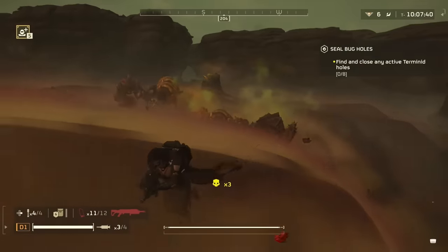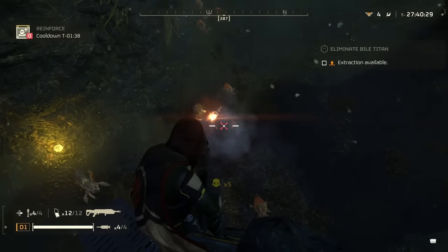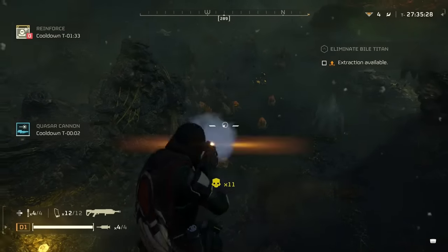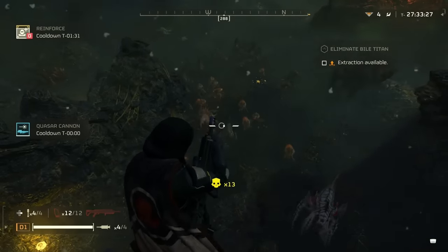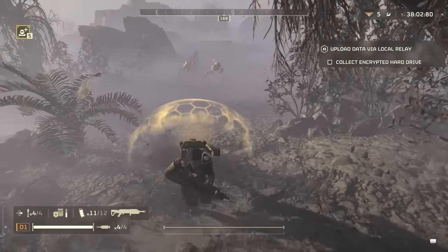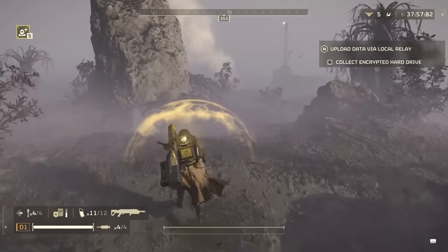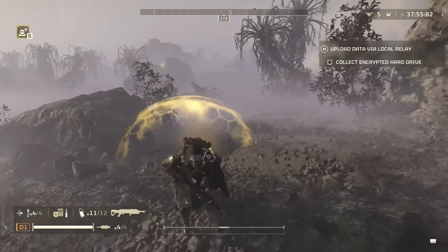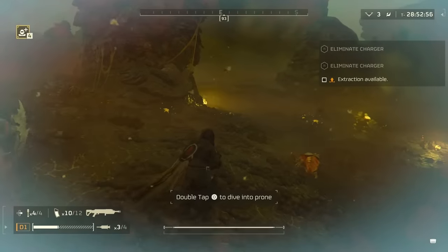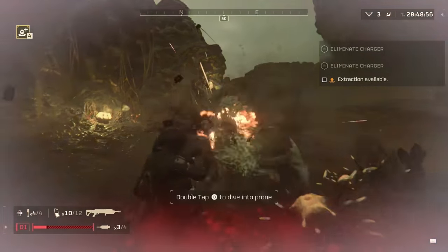How does this thing fare in combat with the bugs? Pretty awesome, at least for the most part. Versus the little guys, it takes them out in one shot, and the big benefit comes when they're clumped together — the huge splash damage takes out multiples at once. Hunters are a different story; you can take them out with one shot, and the splash damage helps even when they're strafing. However, hunters try to get close to you and are often successful, which can cause you to hurt yourself with close explosive shots.